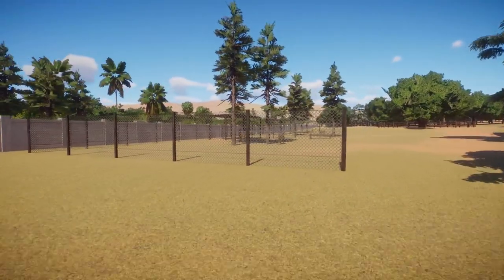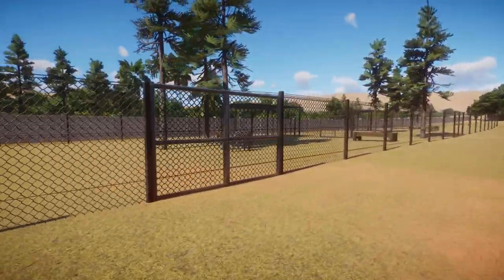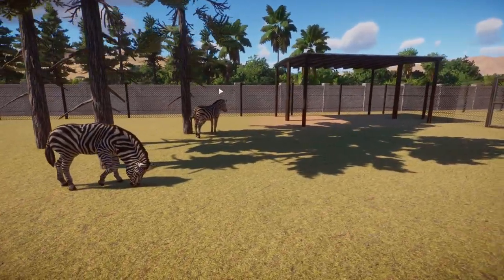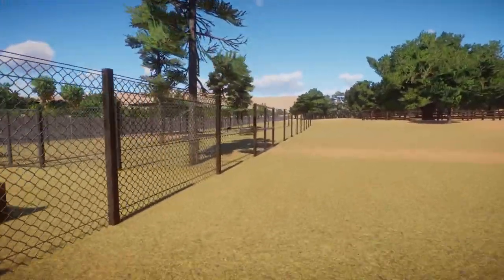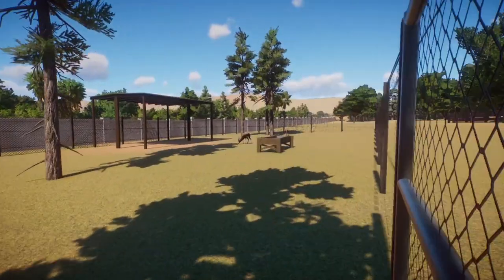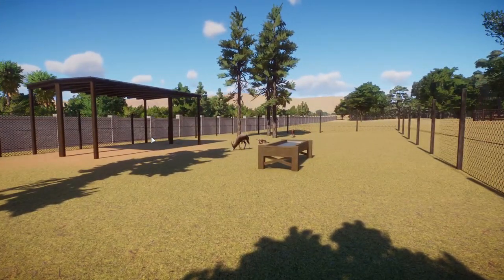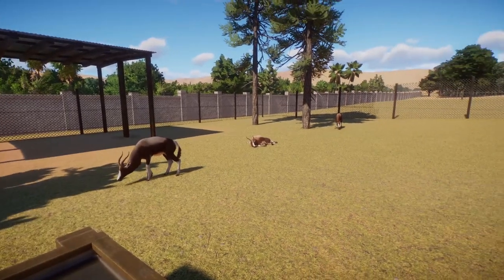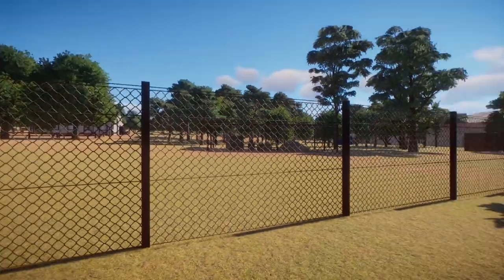We've also got some hoof stock backstage cages — some zebras that are probably going to come into the zoo and join our herd, and some new antelopes: the bontebok. These were made by Leif and Markrun. All the mods will be in the description, so check that out to see who made what.